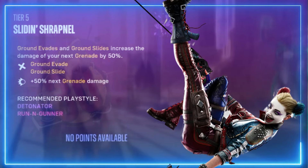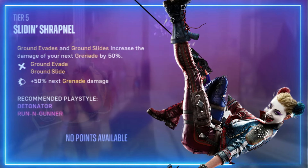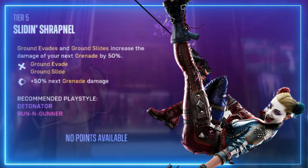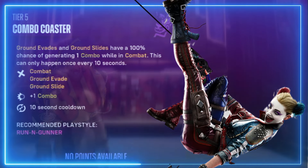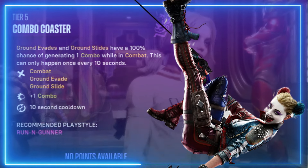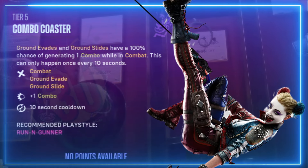Slidin' Shrapnel — ground evades and ground slides increase damage for your next grenade by 50 percent. Combo Coaster — ground evades and ground slides have a 100 percent chance of generating one combo while in combat; this can only happen once every 10 seconds.